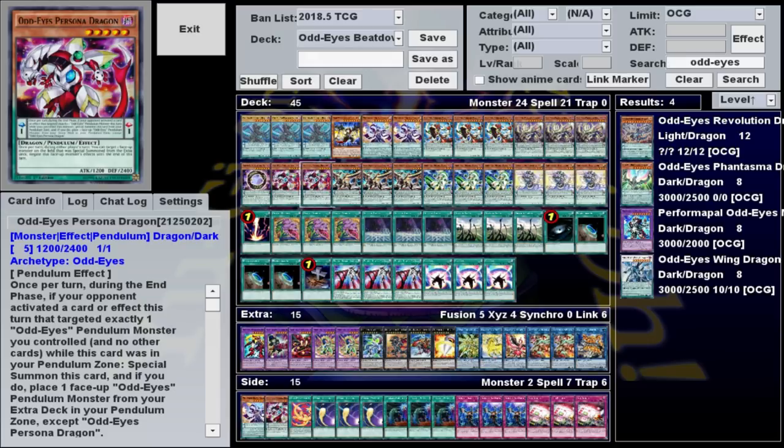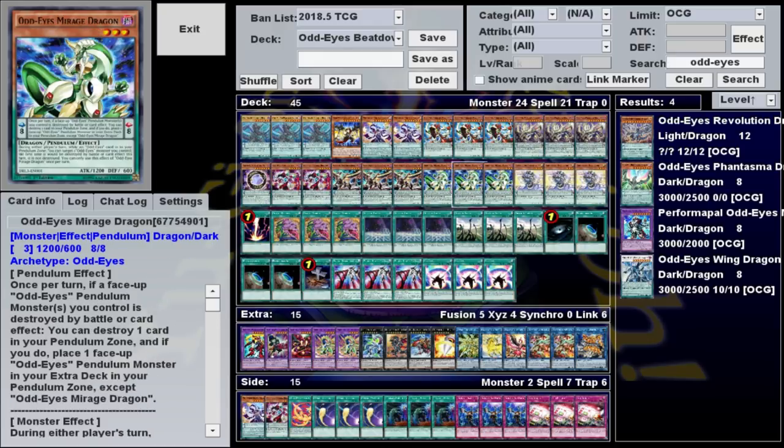That's the main reason we play Odd-Eyes Persona Dragon. It's got 2,400 defense and a quick effect that lets you target a monster summoned from the extra deck and negate its effects until the end of the turn, which can be pretty good if you need to go on the defensive or bait out something with a negation, like Cyber Dragon Infinity. It also has a pendulum effect that allows you to special summon it from the Pendulum Zone and replace itself with another Odd-Eyes from your extra deck, but that only activates in the end phase of a turn your opponent targeted an Odd-Eyes Pendulum monster with an effect, so it pretty much never goes off. Mirage Dragon, meanwhile, is mostly here just because it's a normal summonable Pendulum monster you can use to make Electromite. It's also an Odd-Eyes for fusion material, and it's the only other Scale 8 we have, so you can use it in a pinch if you can't get Arc Pendulum Dragon.